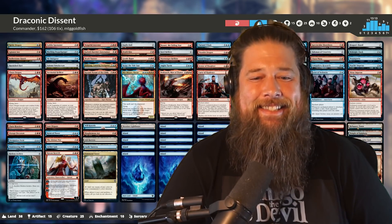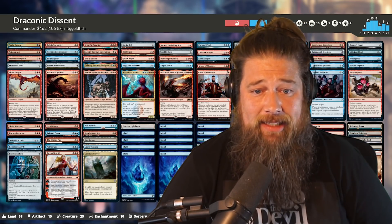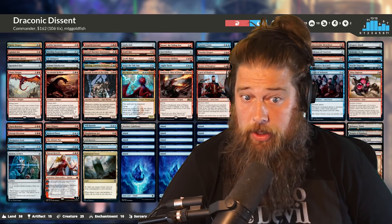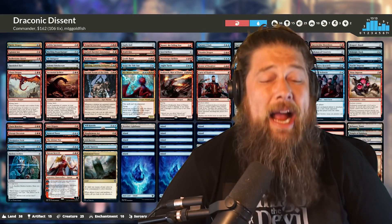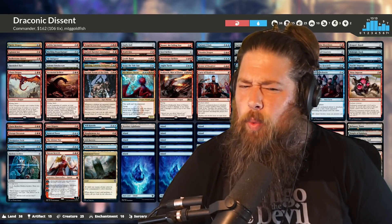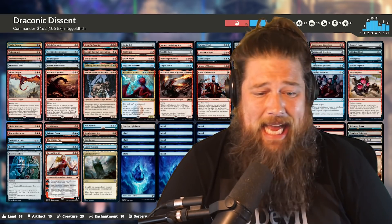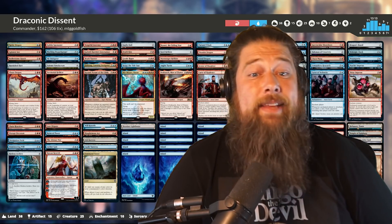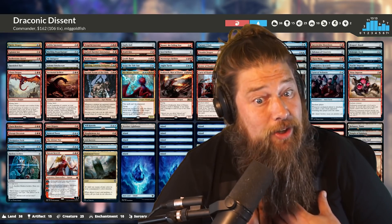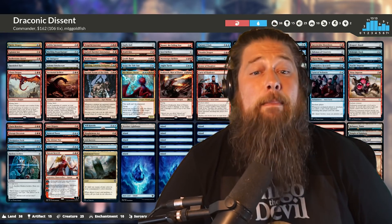Hello everyone, it's Seth, probably better known as SaffronOlive, and it's time for even more daily Commander Legends Battle for Baldur's Gate pre-con spoilers. We're on to deck number two — we already talked about the Demure Horror deck. Next up is our weird 'is it goad, dragon, artifact' deck called Draconic Descent. This deck has some of the sweetest cards from all of Commander Legends 2 — some of my personal favorites.